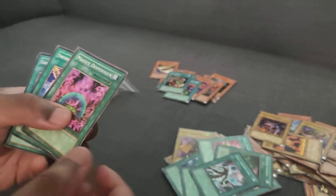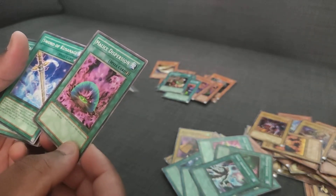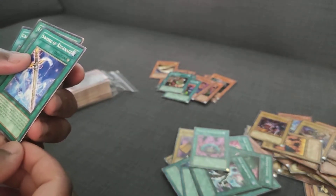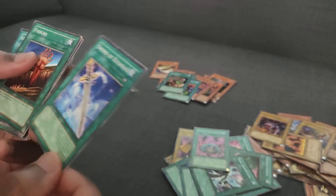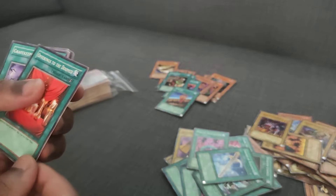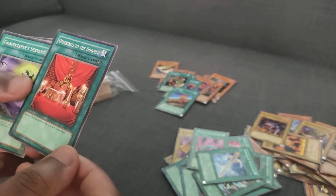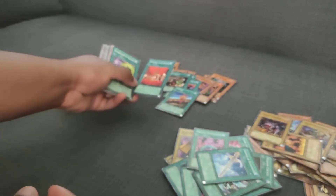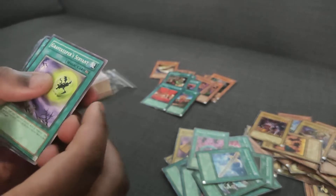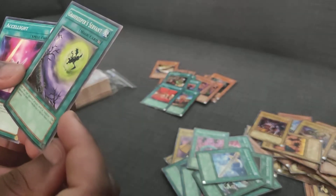Soul Absorption, Malice Dispersion — discard one card from your hand, destroy all face-up continuous traps. Sword of Kusanagi — this is a newer card than a lot of these. Fissure — deemed staple. Offering to Doom — apparently this has seen play recently, which is very funny to me. This card felt bad to play in DS game formats. Gravekeeper's Servant.